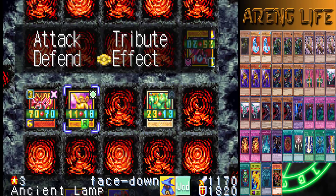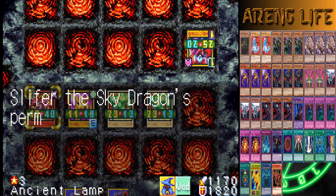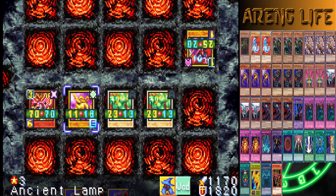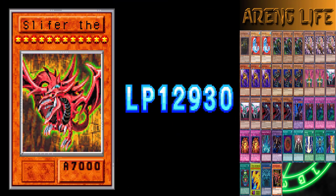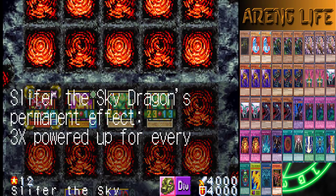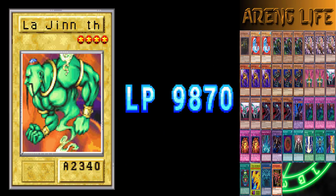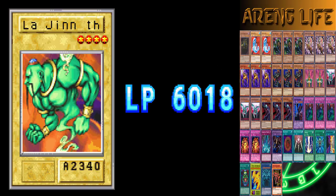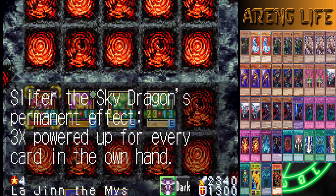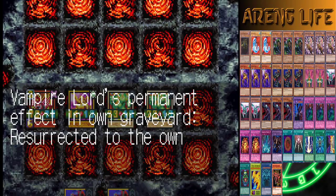I can probably discard a card for fodder — next ring it'll come out. I'll get a free 2000 beater right now. Any monster in this game that lets you summon things is just really really good. He's 2500 attack with my Slifer. I probably should attack first to be honest — I keep forgetting how things work. I should attack first because there is no dedicated battle phase. Attacking with La Jinn!